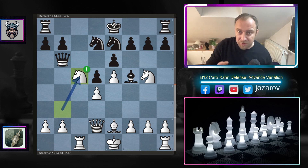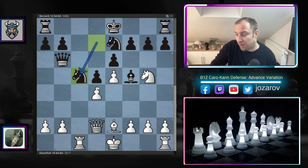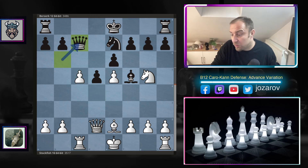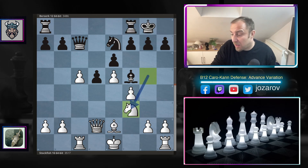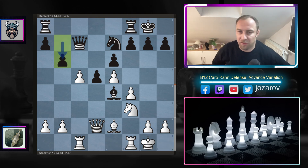Knight to c5 is the first surprising move by Stockfish. After d takes c5, the pawn structure is no longer symmetrical — Stockfish creates an unbalanced position with a three-versus-two pawn majority on the queenside, trying to attack one side of the board. We have queen to c7, f4 by Stockfish, king-side castling, knight to f3 aiming for the beautiful square d4, bishop to e4, castling by Stockfish, and now b6.